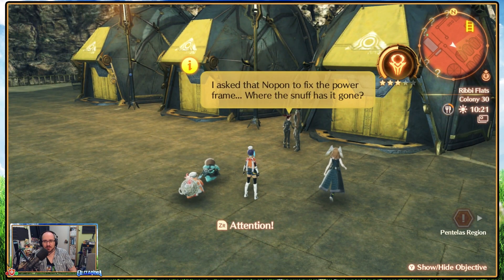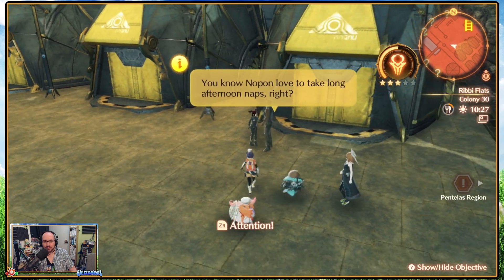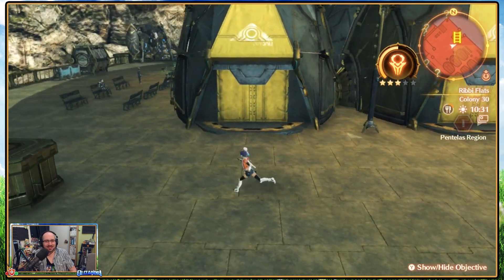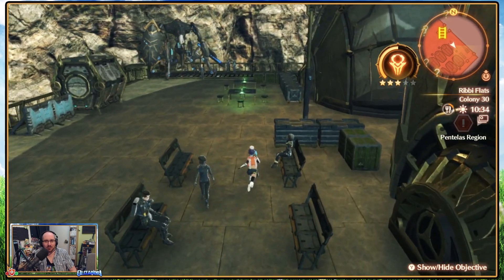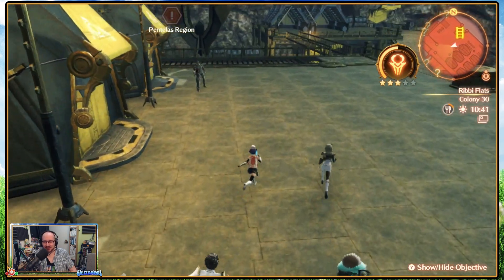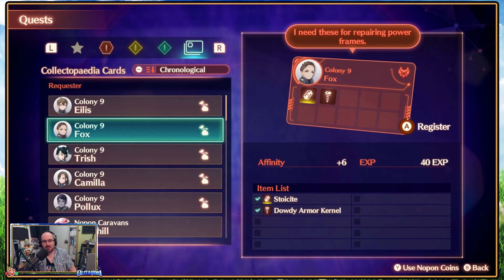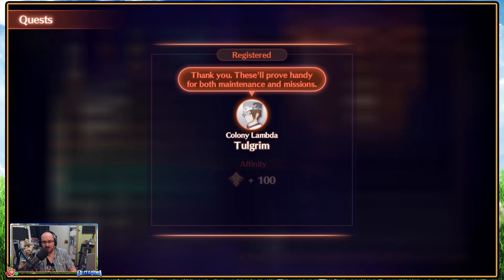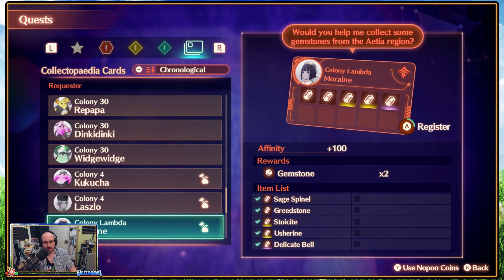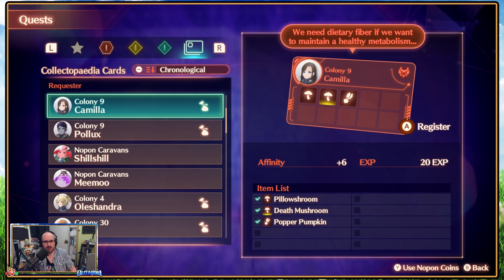Why has that Nop-on fixed the power frame? Where has the stuff gone? You know Nop-on love to take long afternoon naps, right? Free Nop-on? And 15 million quests appeared. Tolgrim has 100 affinity to give us and a Zervan brace. More aim — gives us two gemstones and 100 rep. That's it for now. Guess you can always grind affinity that way. I think we reached rank two somewhere.